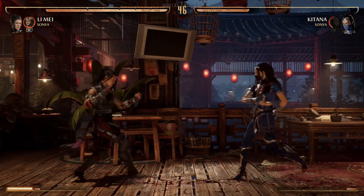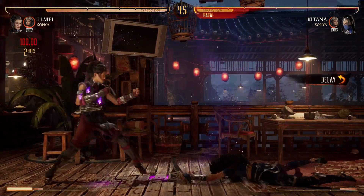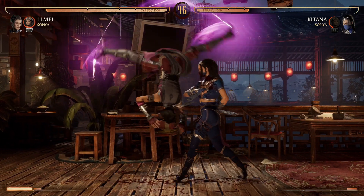She also has this instant air overhead that you can do, which is unsafe, so keep that in mind. It also doubles as a combo ender, leaving the opponent really close to you.